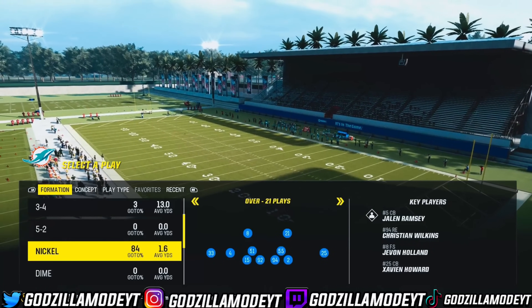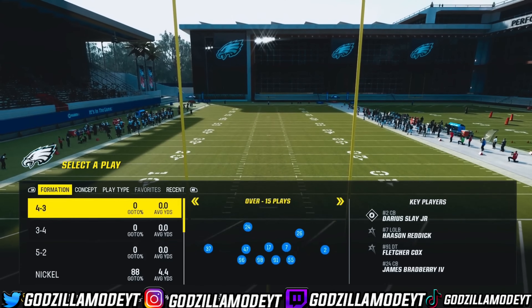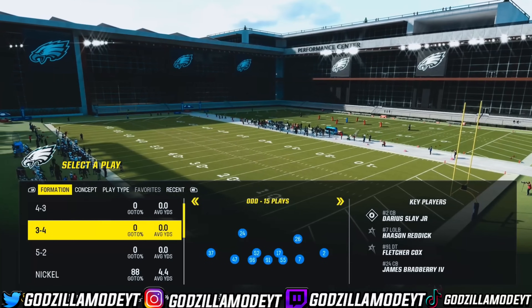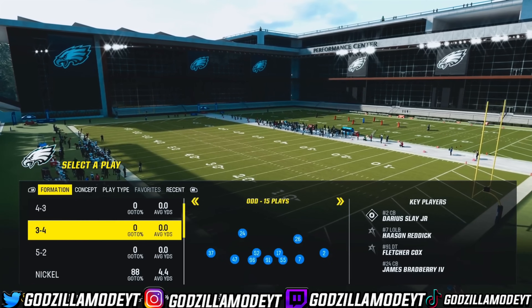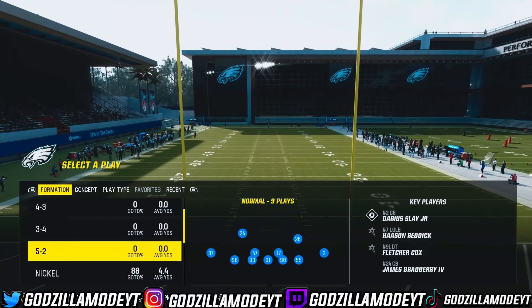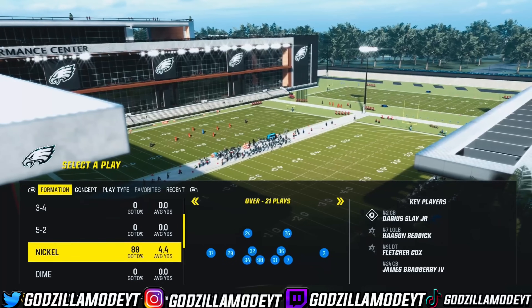Just help you become a better player. Let me know what team y'all are going to be using day one. Me personally, I'm going to use the Eagles and Browns. Now we are in a multiple defensive playbook, and what you need to do is go to 3-3.